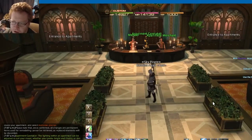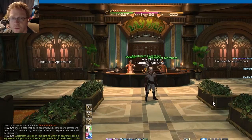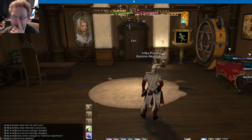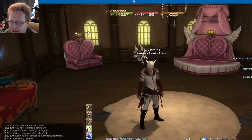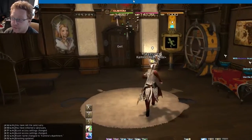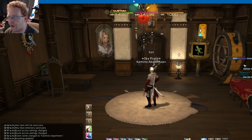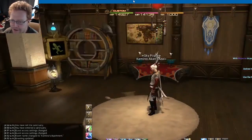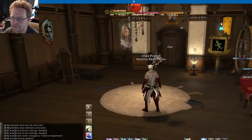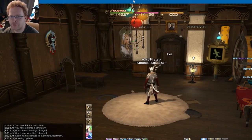I think you have more customization options than you do with a normal free company room, but I'll have to double check that. I'm going to cut here, do some decorating, and show you what I come up with. I'm back after decorating. I was hoping for more — you can't really add rooms. It's basically just another private room from your free company estate. What I do like though is now I have two rooms to put stuff in, which has emptied out my inventory a bit — more room on my retainers and my free company room is less cluttered.